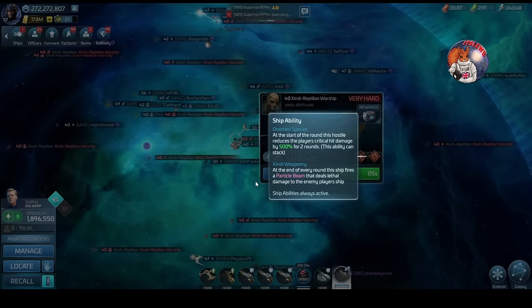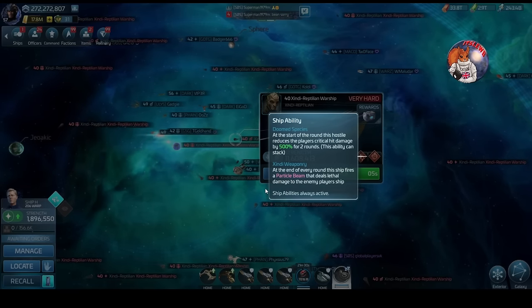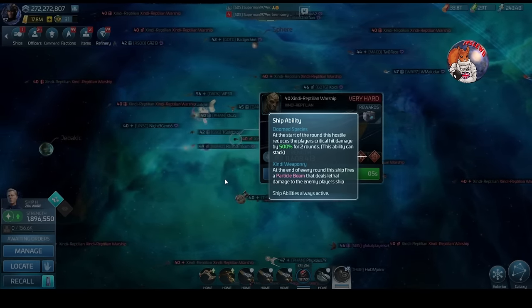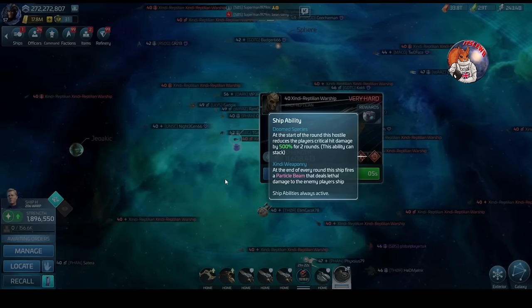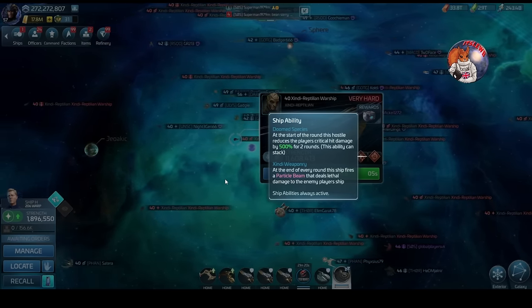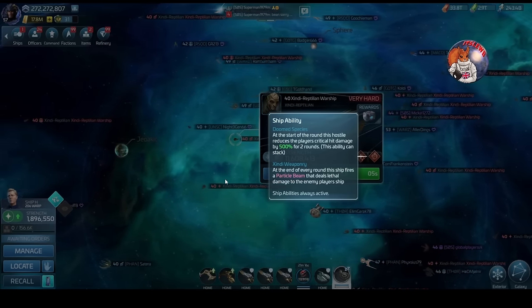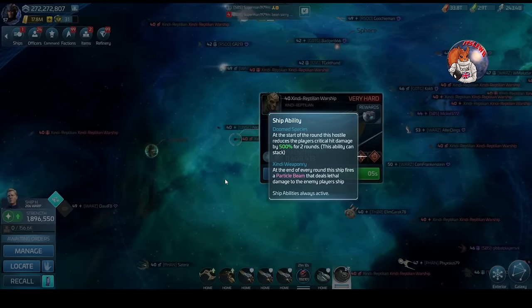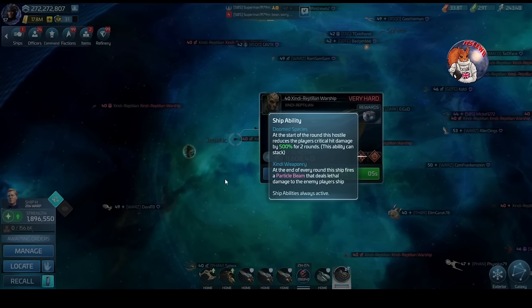So in round one you have a 500 reduction to critical damage. For most players hitting these hostiles, that will totally wipe out your critical hits, taking them down to zero. Starting in round two, that then stacks on top, so you end up with a 1,000 reduction. Nobody hitting these hostiles will have 1,000 critical damage, meaning the likes of Hue and all the hostile-beating crews we use to punch up with excess criticals are going to be useless starting at the level 40 hostiles.